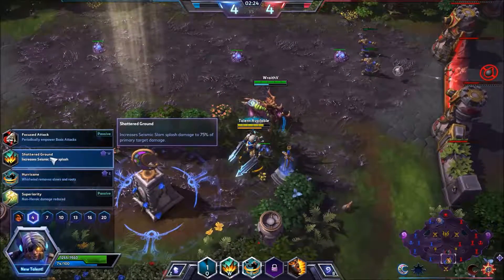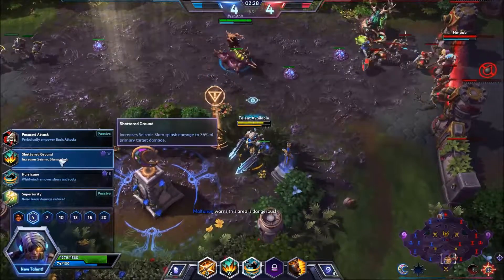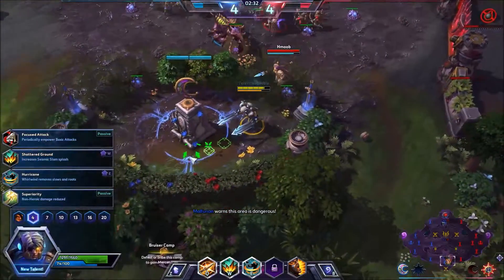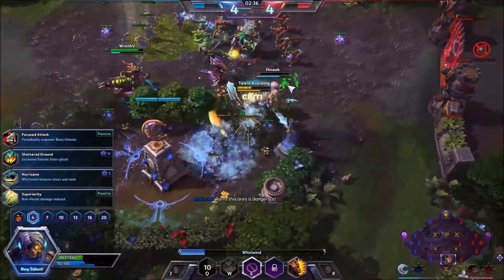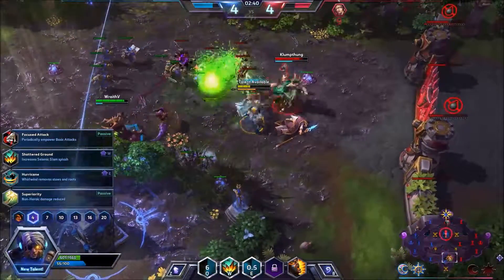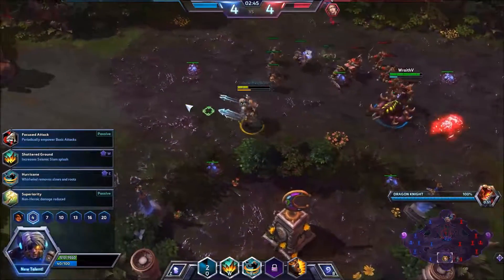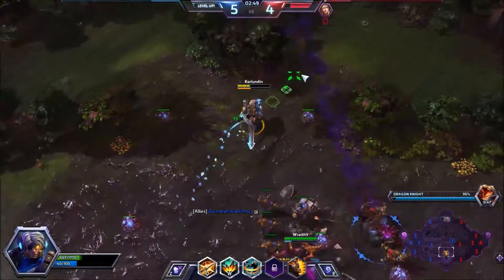We're gonna choose our talent — going with Shattered Ground to increase the size of the stun. Really every option here is decent. We got the kill on her. Looks like we captured the Dragon Knight. We're gonna increase our damage of Seismic Slam. Let's go up and help — I think Zagara should be able to handle pushing the top lane by himself on the bottom lane.